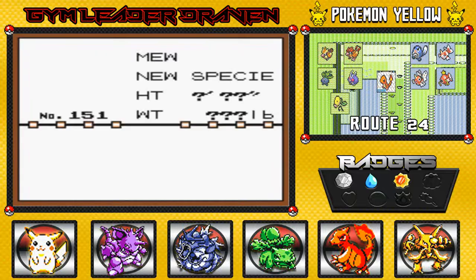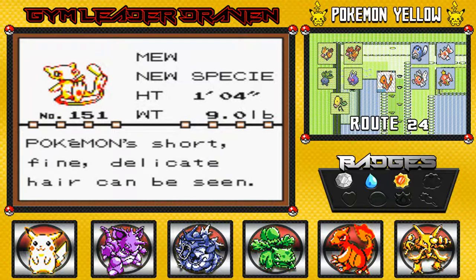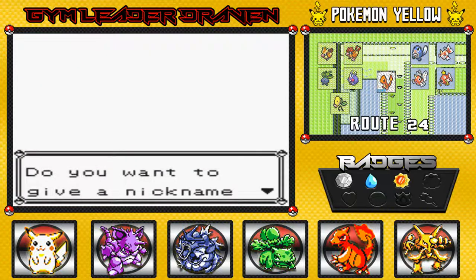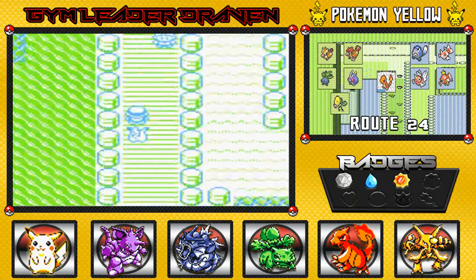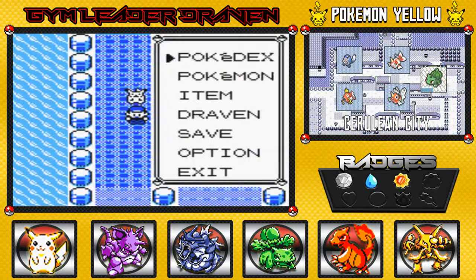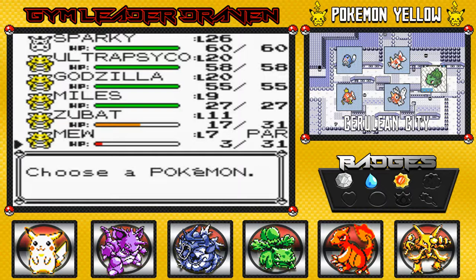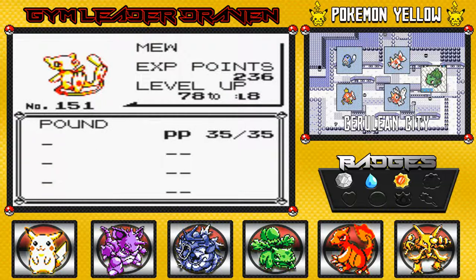Pokédex added — number 151, the New Species Pokémon. When viewed through a microscope this Pokémon's short, fine, delicate hair can be seen. We are not nicknaming him because he's not going to be part of our team.